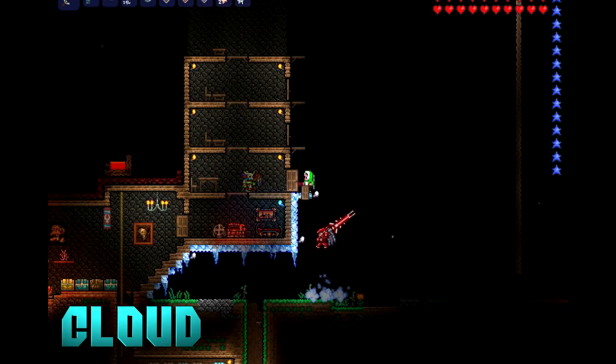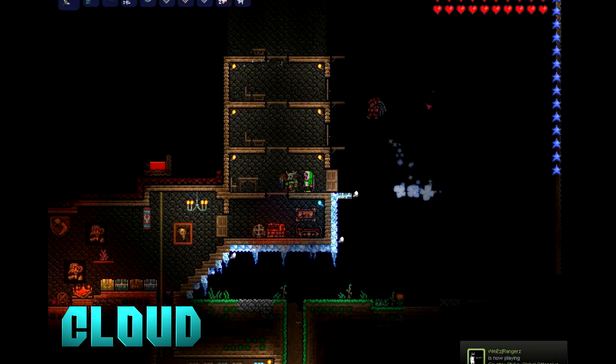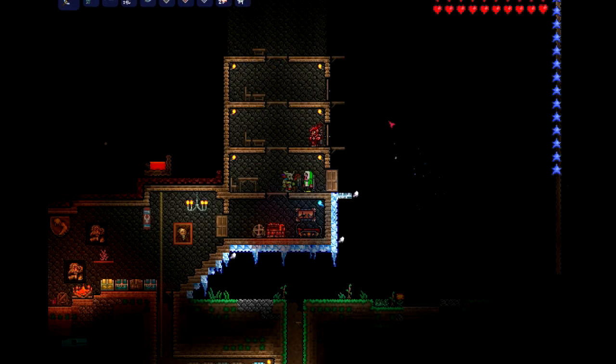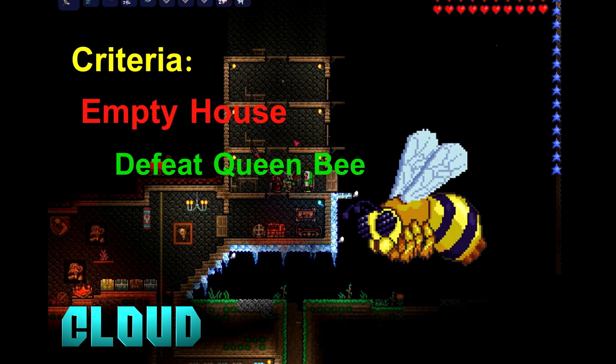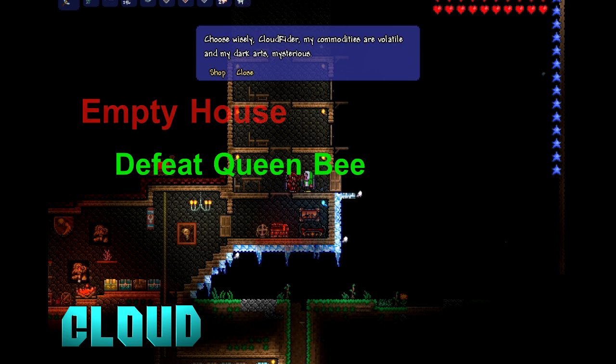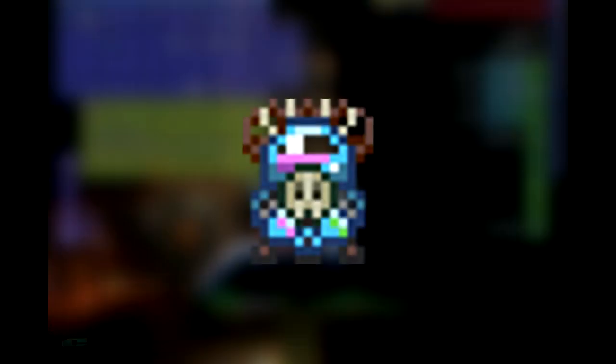How's it going everybody, Cloud here. Today I'm going to be showing you guys the Witch Doctor NPC. You can get the Witch Doctor after you meet the following criteria: if you have an empty house and you have killed the Queen Bee.